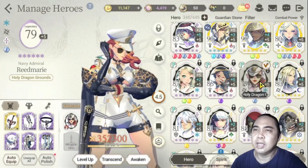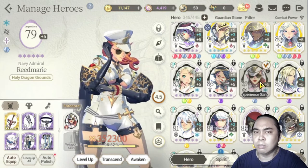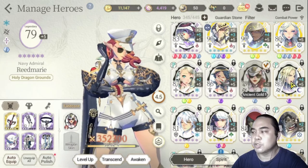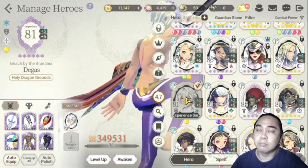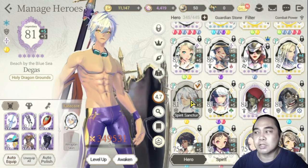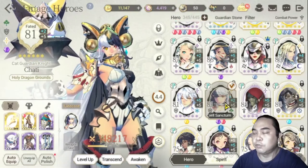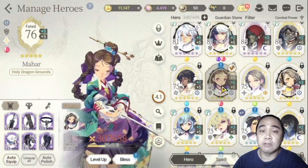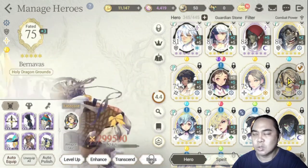For Reed Marie, I got her from a fate core reward pull — a random fate core pull. Baelish again was from the String of Creation. Next, Degas — I got her from the Summer Festa banner because I didn't have any good blockers back then. I also got Chatty recently; very lucky pull, got her on my third pull for this account.